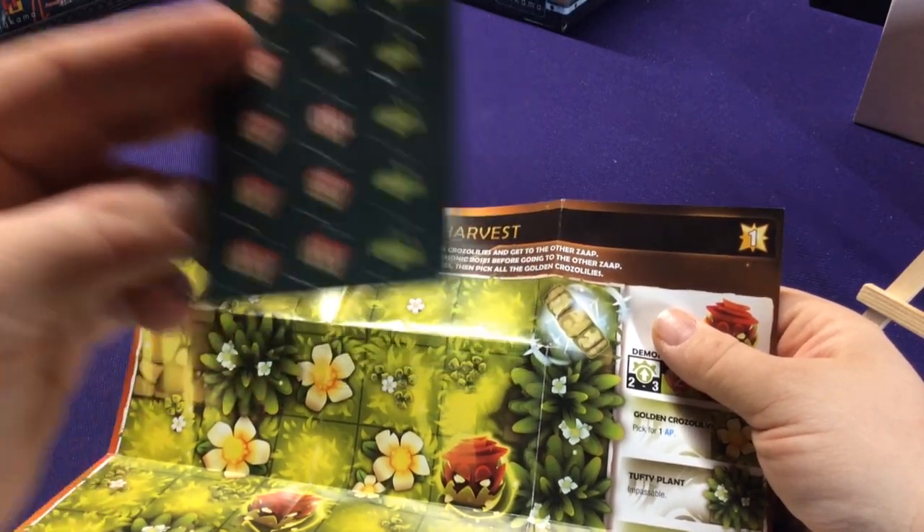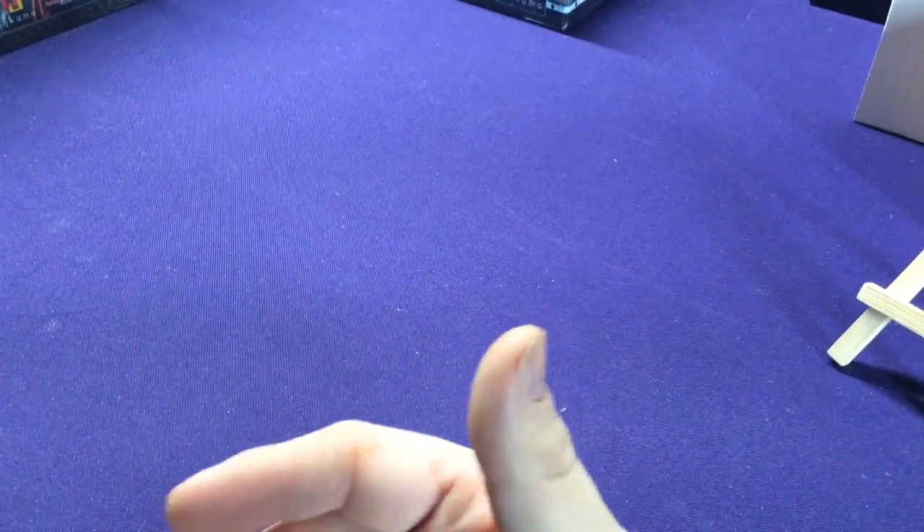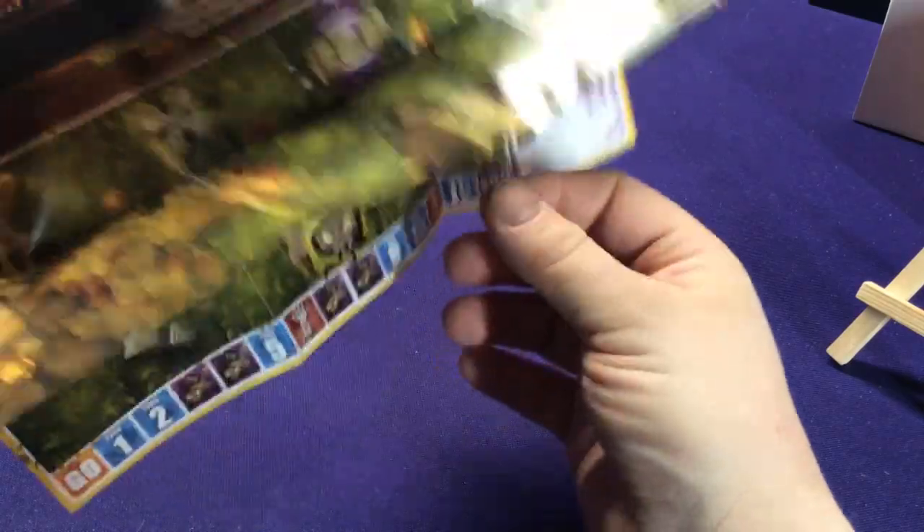I think that's what they have these little death icons for on these cards — or like the flag to show that you captured it, like hey, I got this flower or I killed that guy. I think that's why they put those in there so you're not trying to just remember.